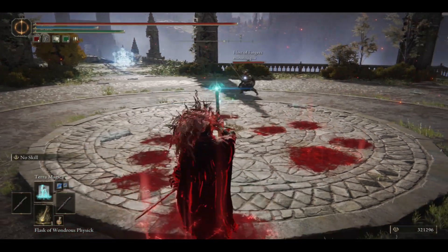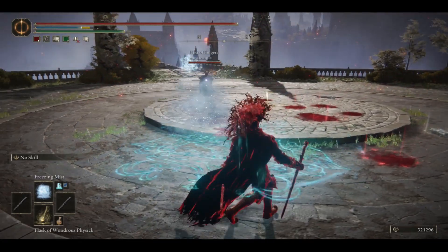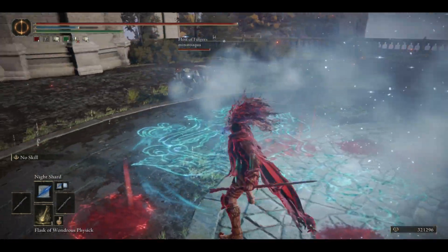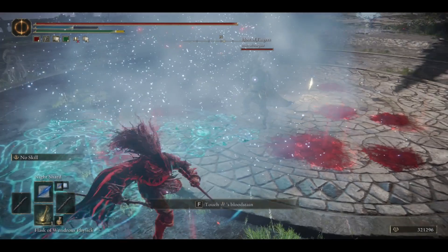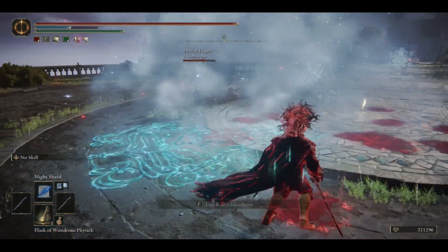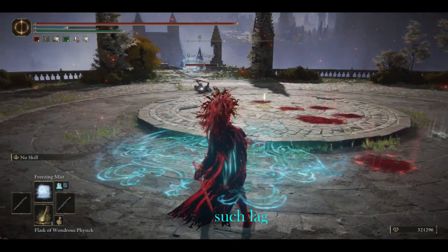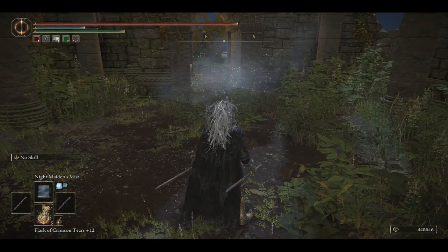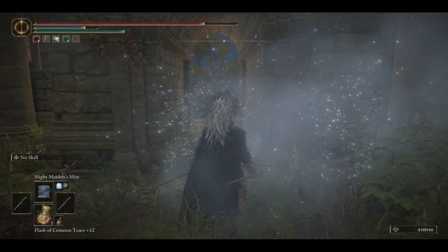On its own, Freezing Mist isn't a very good spell as you would not expect it to apply Frostbite to any enemy that simply dodges out of the way. However, it does combo with my weapon that I'll show you later. For now, what it does is it allows you to create an area that is advantageous for you to fight near and retreat towards. It can buy you precious time and space to drink FP pots. It also works better than Night Maiden's Mist, because Night Maiden's Mist damages yourself when you walk through the mist, and you often use the mist as defense.